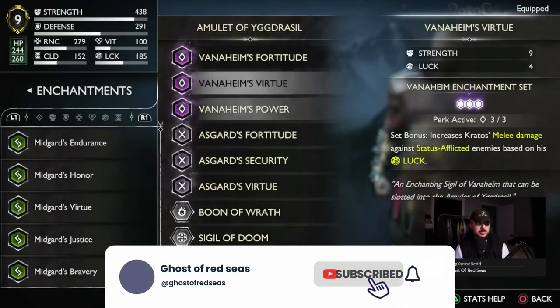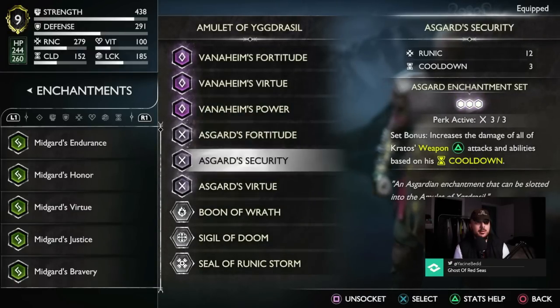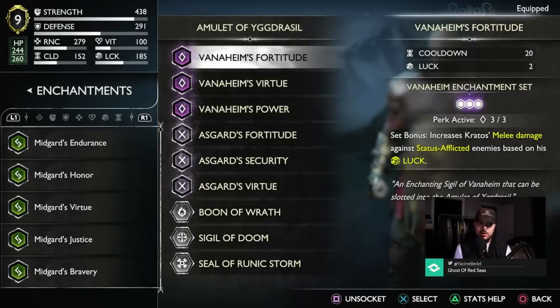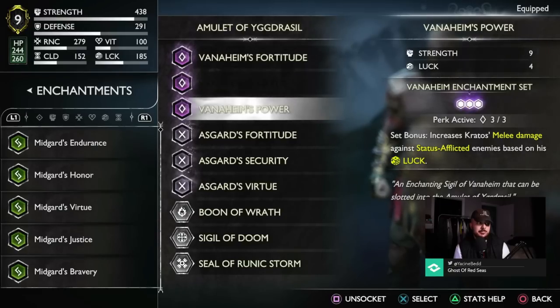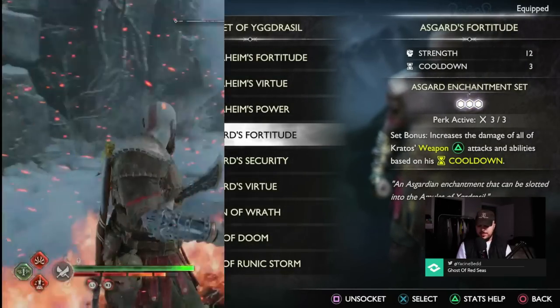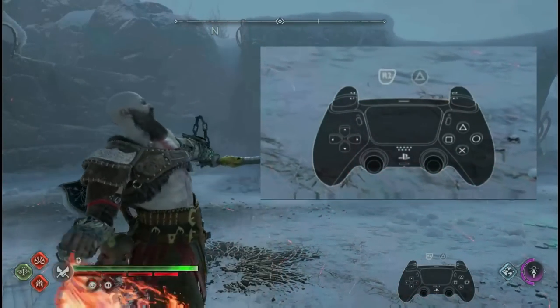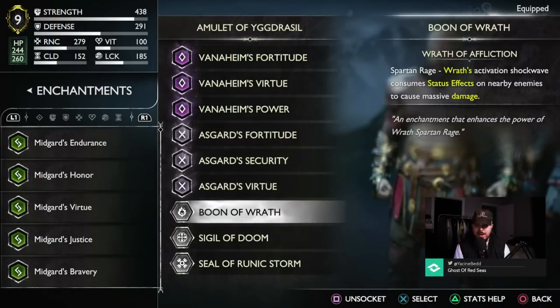For the amulet, I'm not going to go into too much detail since the enchantments are straightforward — some give plus 20 cooldown and similar stats, obtainable through favors and side quests. If you use any three Vanaheim enchantments you activate the set bonus for melee damage against status-affected enemies. The Asgard set similarly boosts the instant incineration attack with the Blades — that video has 140,000 views, so please go check it out.